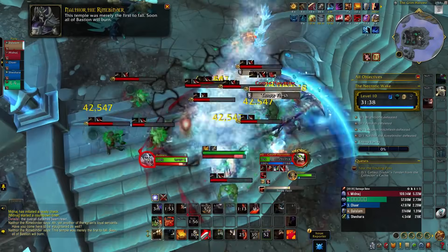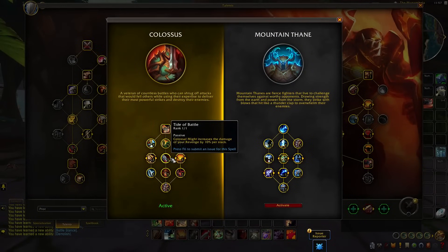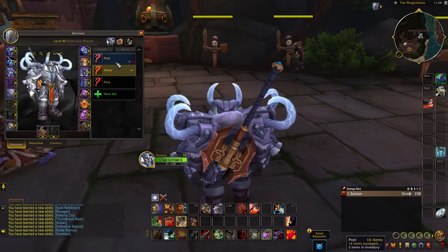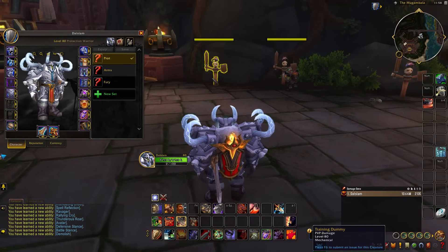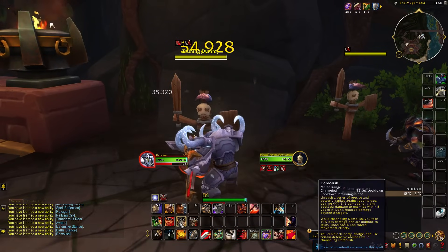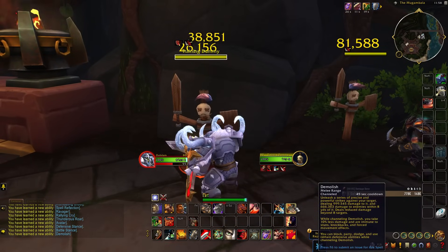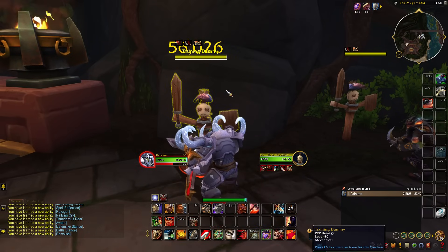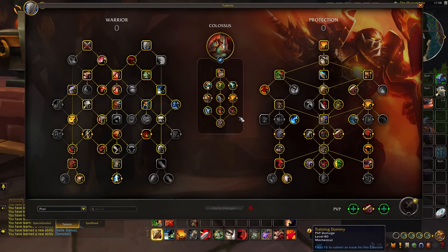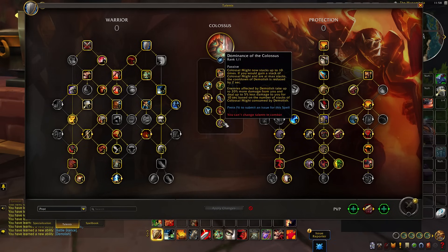They're trying to make Colossus a little bit more appealing for Prot. Things such as Tide of Battle will now increase the damage of Revenge by 10% instead of 5%, so a little bit more AOE output. They're also making the capstone Dominance of the Colossus a little bit better. The way Prot Warrior normally plays as Colossus is you engage into combat and use Colossus Might as soon as humanly possible — the ability does a ton of damage to the target, especially if it crits, and puts a debuff called Wrecked on the target.